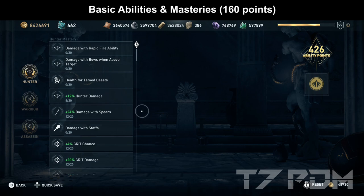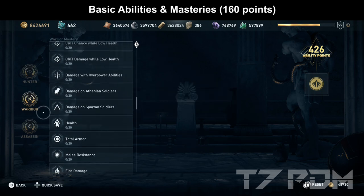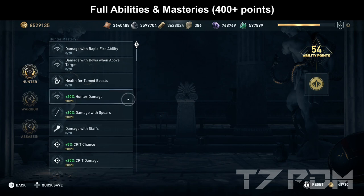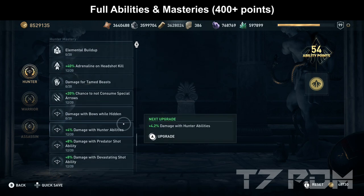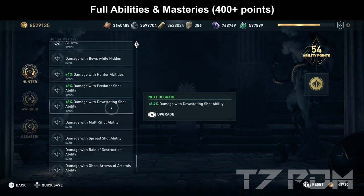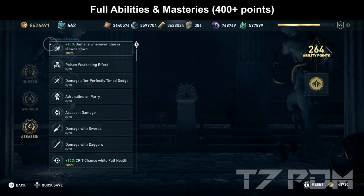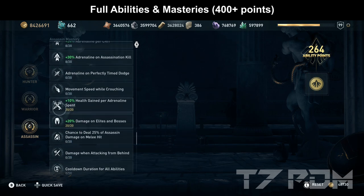You will only need around 160 mastery points to get the following: spend a couple of points on hunter damage and damage as spears, get 12 points each on crit chance, critical damage, and headshot damage, spend 12 points on warrior damage, another 12 on armor penetration, and use 15 points on critical chance at full health and critical damage at full health. If you have over 400 points, go all in — max out hunter damage, damage as spears, crit chance, critical damage, headshot damage, all range and hunter abilities, adrenaline, chance to not consume special arrows, and further buff predator shot and devastating shot. Max out warrior damage, fire damage, and armor penetration. Optionally spend points on damage dealt restored as health, damage whenever time is slowed down, and health gained per adrenaline spent.